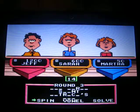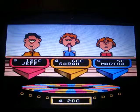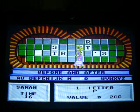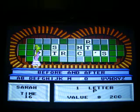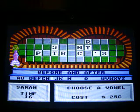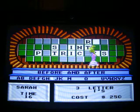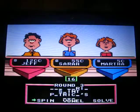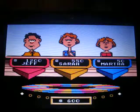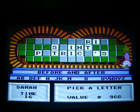She's going to spin again — $200, and P. There is a P. I know the last three words. She's going to buy a vowel — an I. There are two of them, actually three of them. Let's see what she does. $900, a G. No G's.